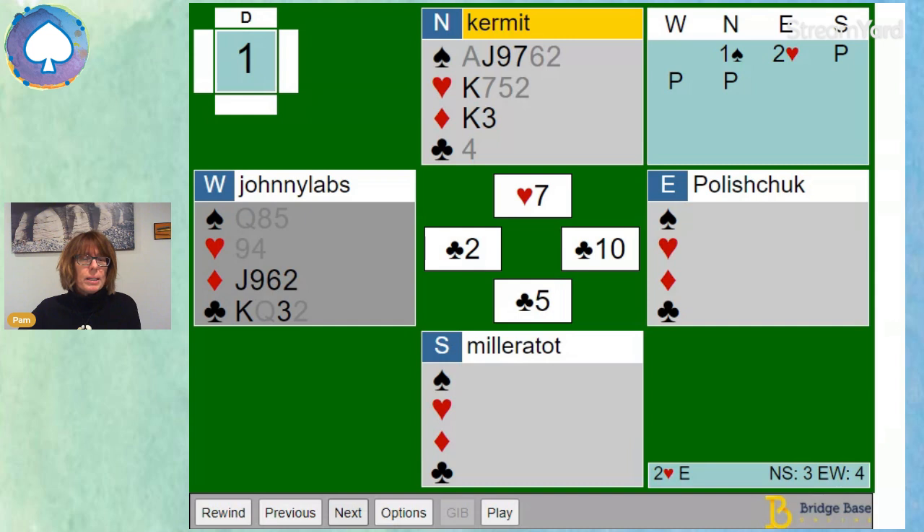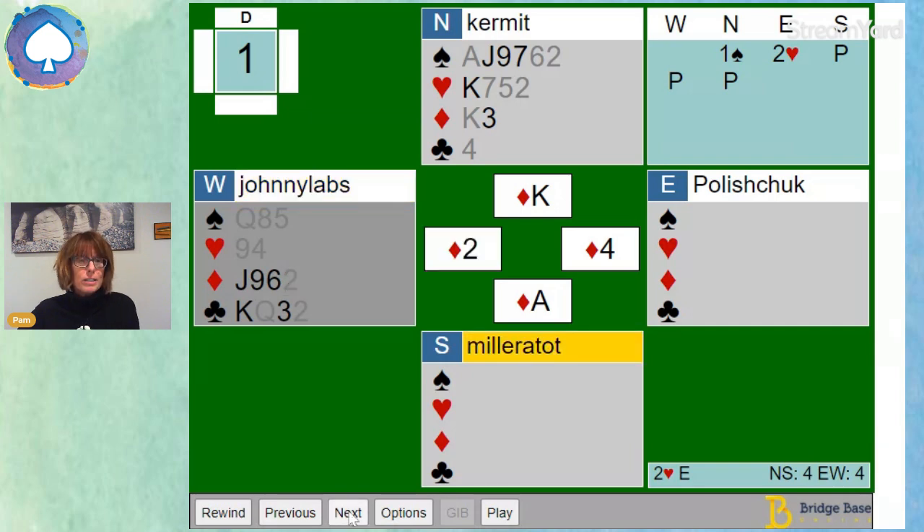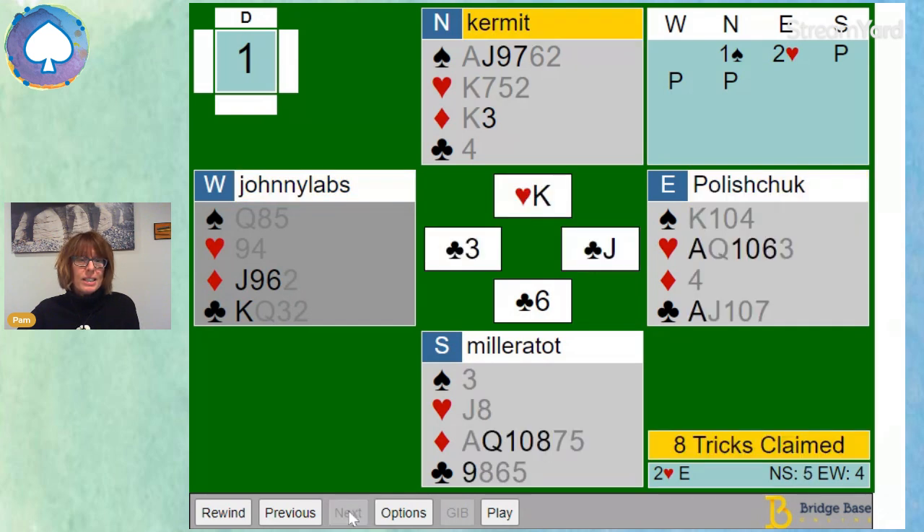I'm going to send back a diamond. I have two diamonds, and to tell partner I have two I'll play the highest one — the king of diamonds. Jeff did a very good thing: he overtook my king of diamonds with the ace so he could give me a club ruff. Jack could then claim the remainder of the tricks. This isn't earth-shattering since Jack made his two hearts contract, but I suspect we got a trick that wasn't terribly obvious, and Jeff did a great thing by overtaking with the ace of diamonds and giving me that ruff.